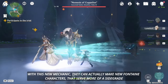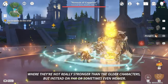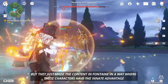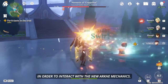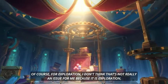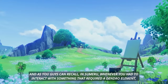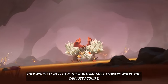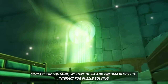With this new mechanic, they can make new Fontaine characters that serve more as a side-grade instead of an upgrade to existing characters — not really stronger than older characters, but on par or sometimes even weaker, yet with an innate advantage when interacting with new Arkhe mechanics. For exploration, I don't think it's really an issue. Just as in Sumeru where dendro-interactable flowers were always available, in Fontaine we have Ousia and Pneuma blocks for puzzle solving.